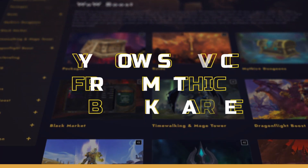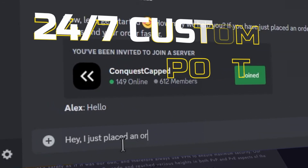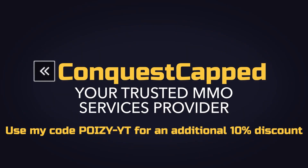If you need help with the Mage Tower and don't want to spend a lot of time mastering the challenge, check out conquestcapped.com. It's a trusted boosting service rated 5 stars on Trustpilot. They can complete any Mage Tower, any class, and any specialization without ban and account sharing within 15 minutes. Check out the link in the description.